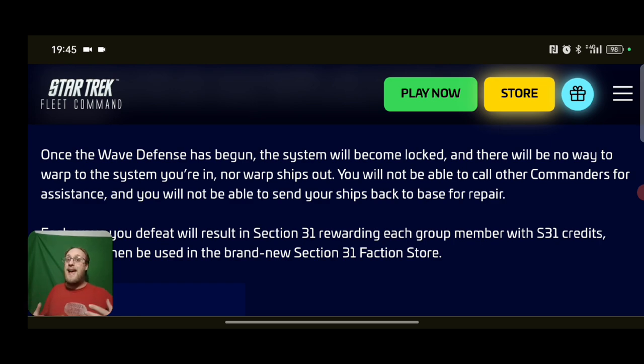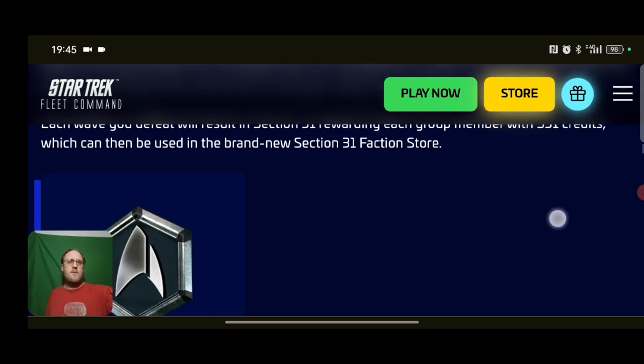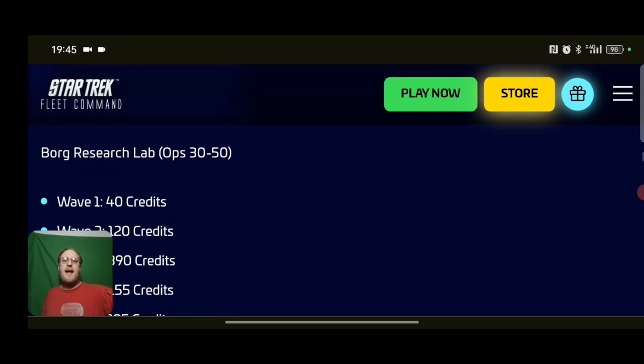Once it has begun, the system becomes locked - there's no way to warp in or out. During the 10-minute timer you can recall your ships if you wish, and this is where the first tactic comes in involving a specialty ship. If you've watched Rev Juice's videos or listened to Ultimate DJs, you'll know which support ship that is. You're going to face 10 waves, and for each wave you complete you'll get a certain amount of credits.